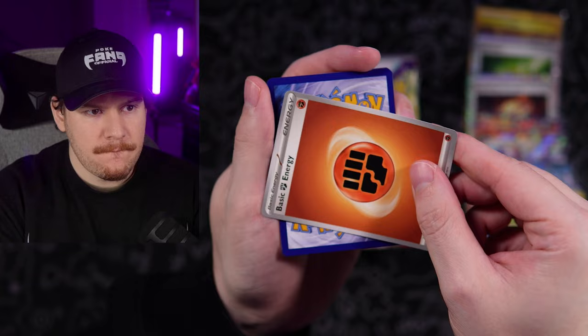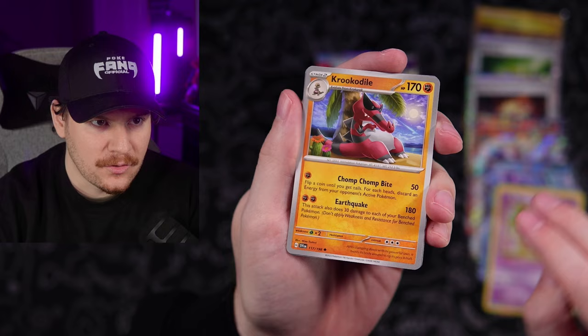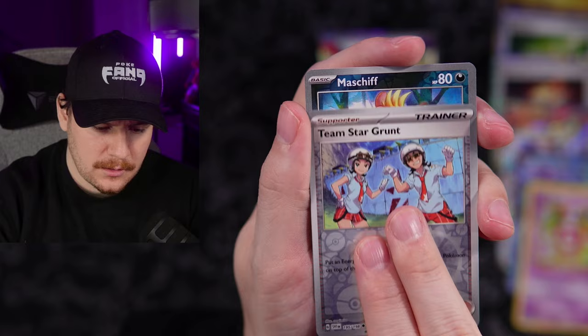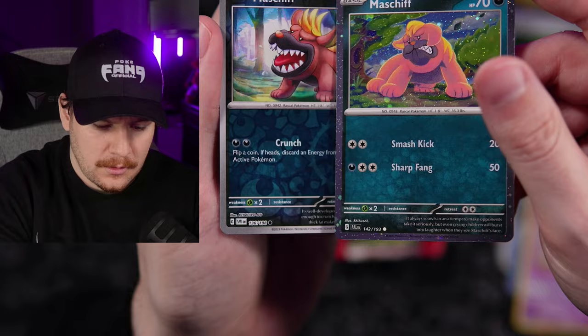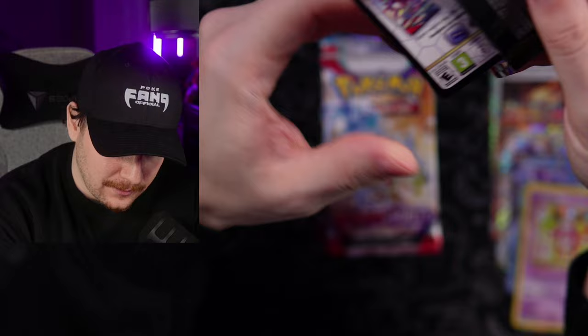Psychic energy again. Zangoose, Krogunk, Dedenne, Curlia, Kilowattrel, Greedent, Krokorok just chilling. Let's zoom in. Krokorok, Team Star Grunt Reverse, our boy Mabosstiff — the Crunch move, though. It's not the same Mabosstiff as this one with Sharp Fang and Smash Kick. And Professor Turo, who I don't know personally because I played Scarlet — so I'm a big fan of Professor Sada.